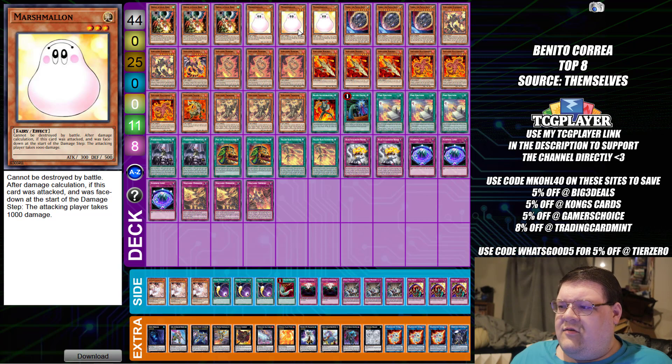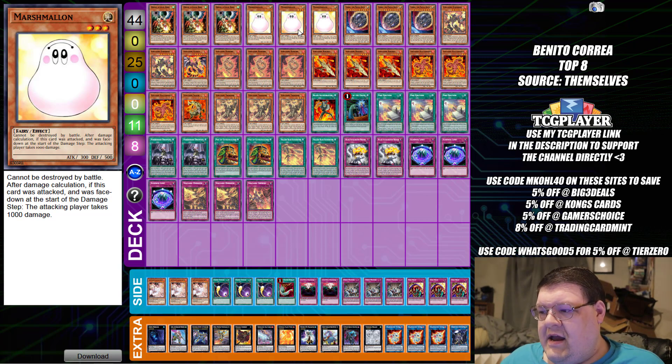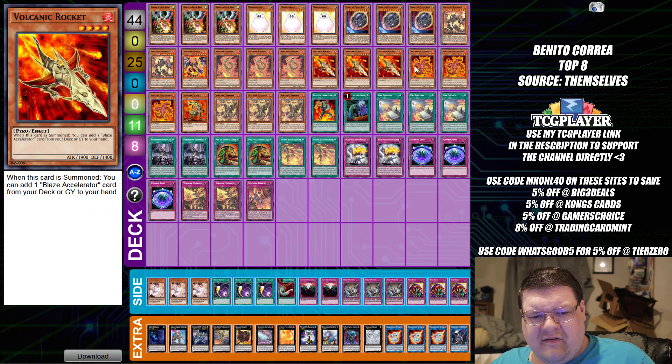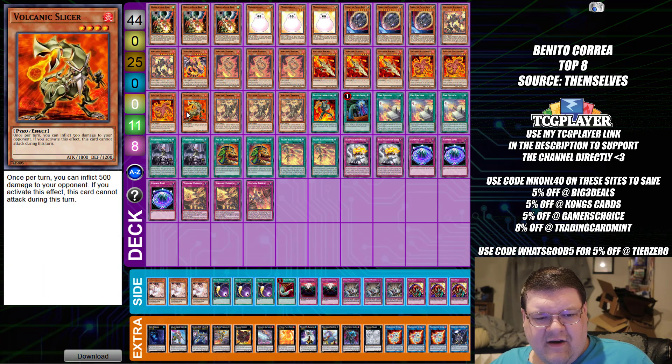Yes, that's what I'm actually getting out here, which is very interesting. Now for the rest of the Volcanic good stuff in here, the Volcanic Queen is a little interesting tech choice. You don't tend to see this card seeing more play in these builds — you would think it would, because it is a free Kaiju at the end of the day. The rest of the Volcanic package, I think, is fine.